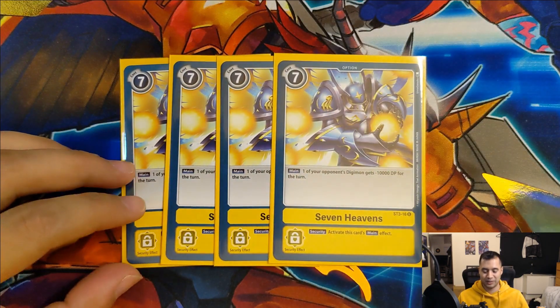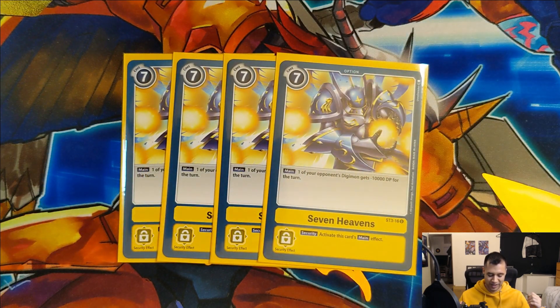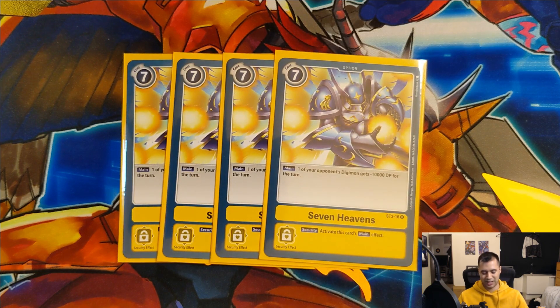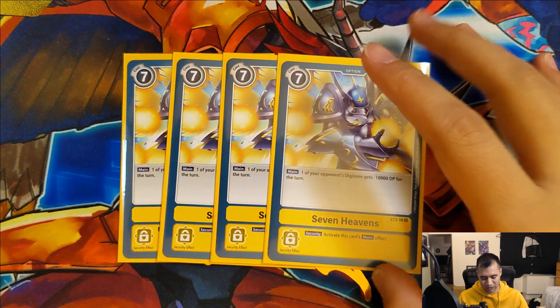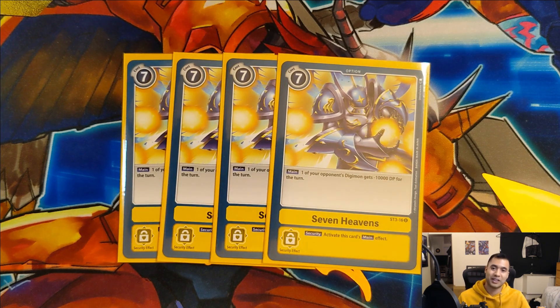For our option card, we run four copies of Seven Heavens. I know it is not the most popular yellow card - most of the time people prefer to play Poly Symphony - but the fact that this has a security effect that can activate is something I personally prefer. It reduces an opponent's Digimon by 10,000 DP - it's not going to take everything out, but in a lot of cases it's good enough to destroy something on their board. More often than not when this card was popped I was always able to delete something. It's also pretty useful to have in hand if your opponent plays a big expensive Digimon - now you can weaken them and probably swing over with something of your own. We really needed something defensive in this deck and Seven Heavens felt like the best option.